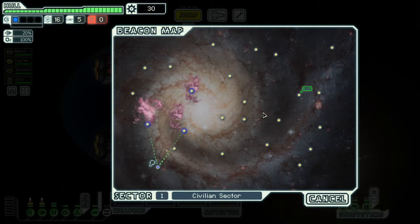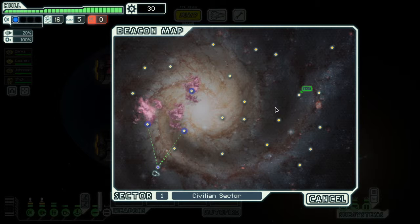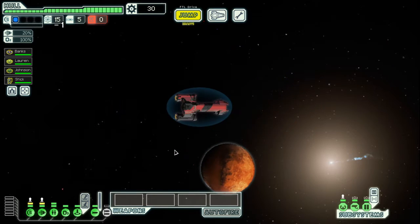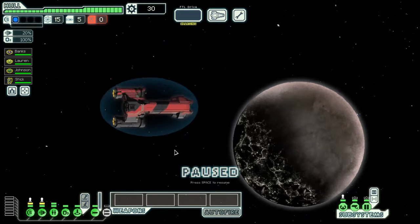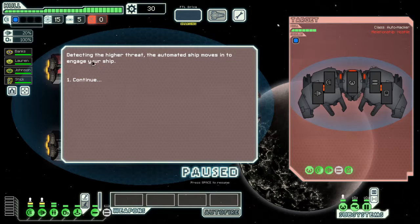This is the map — I need to get to the exit, which will take me to the next sector. We've detected an automated rebel scout attacking a small refueling outpost. I get a choice: I can either avoid the fight or go shoot it and possibly get some rewards from the outpost it's attacking. Of course we're going to attack — why wouldn't we? The automated ship moves in to engage.